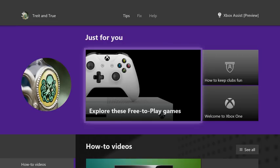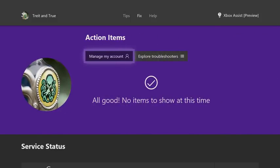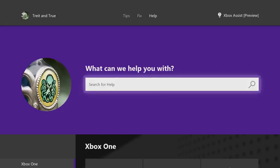Get personalized assistance, as well as tips from the community for the games you play with the new Xbox Assist app. This app will help you troubleshoot issues, check Xbox Live services and apps, search or browse help topics, and more.